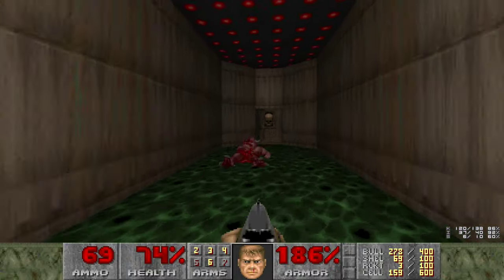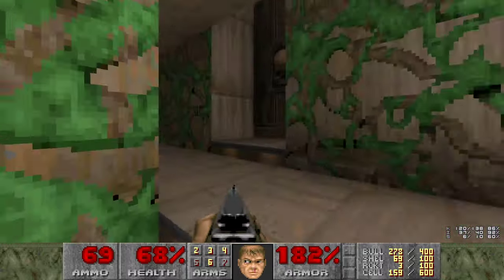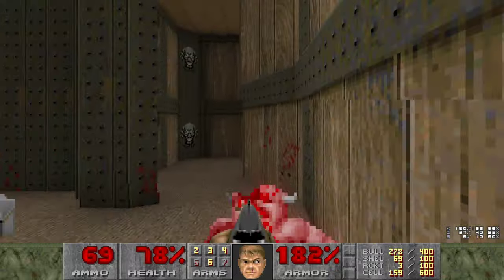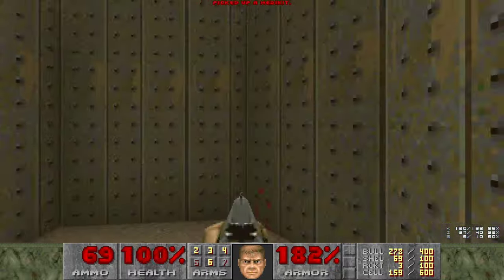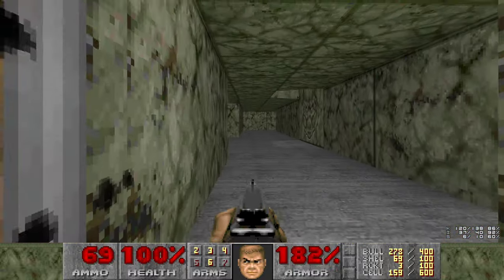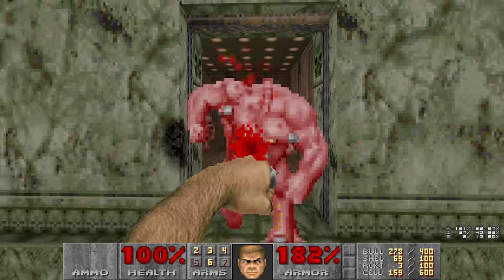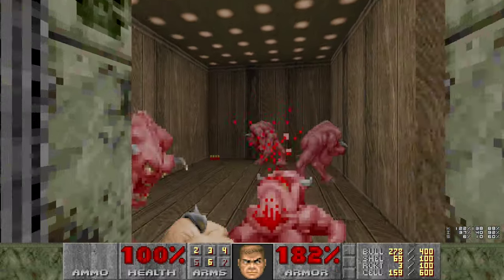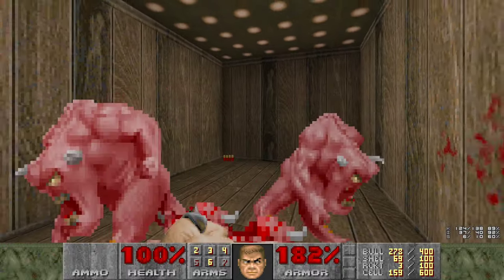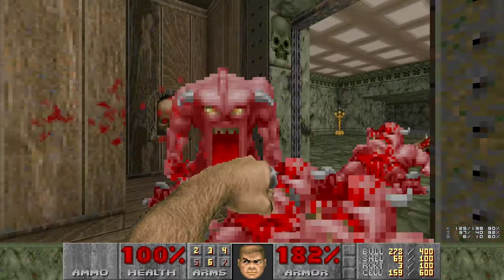I just noticed that the gravestone will put a little obituary whenever you walk over it. Let's get that - that's nice. Because we are about to face a crap ton of lost souls - they are all equally annoying. So let's clear the pinky room. Just punch them. I don't need to use a weapon, actually, for the rest of this level.